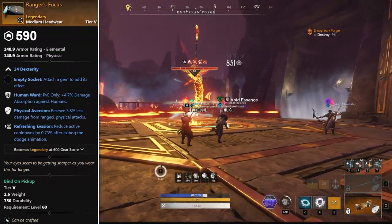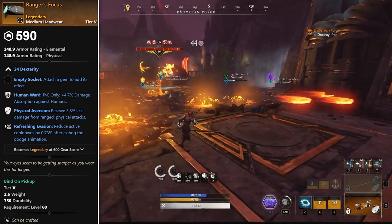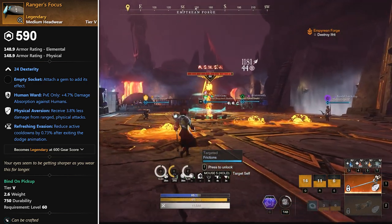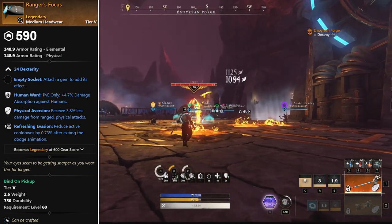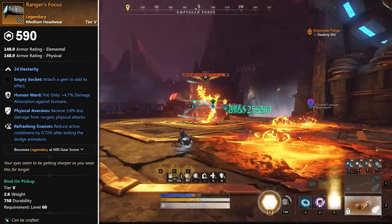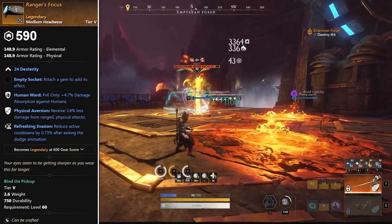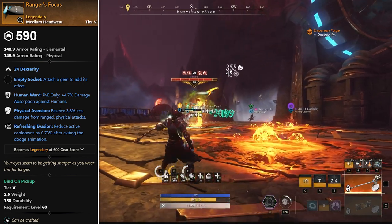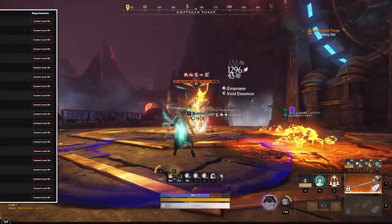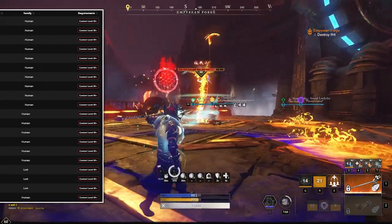Next up we have Ranger's Focus, a fantastic PVE option. It is medium, so you'd have to go scuffed light if you're playing with any dex scaling — greatsword, spear, rapier, hatchet. If you're looking to maximize damage, it's free human ward, which is expensive to roll right now, physical aversion as a viable third perk, and refreshing evasion. This is a very solid option if you're a PVE gamer, and it's a very easy drop because it comes from pretty much anybody's loot table.